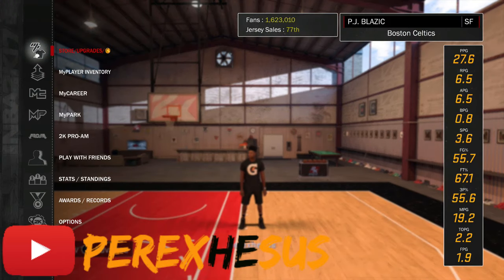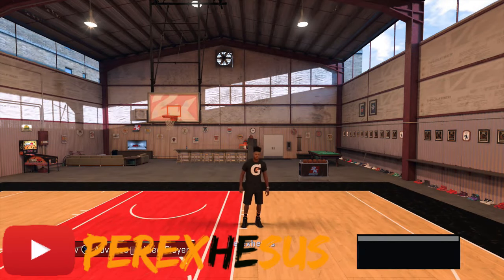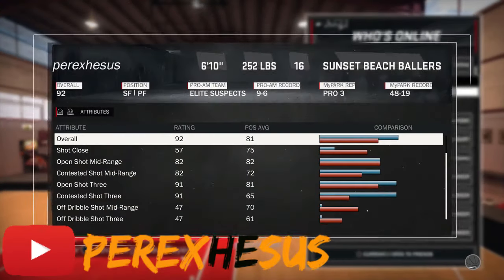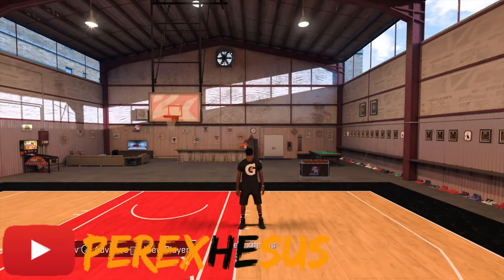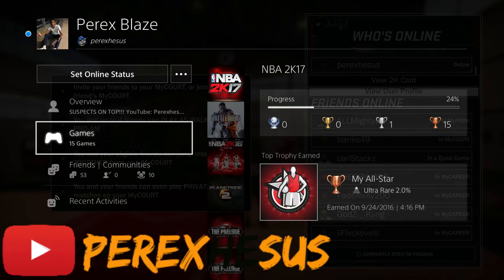All you have to do is go on your friends list, click on your name, and go to either your 2K card or your player profile. It will pop up in the background — you have to do it extremely quick. I was trying to get it there many times, but eventually you'll get it and it's gonna pop in the background.